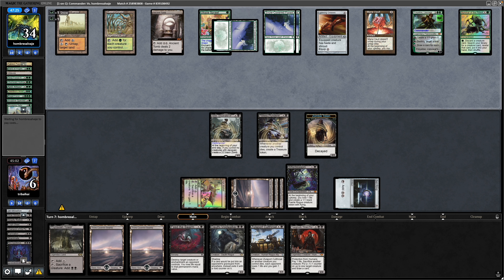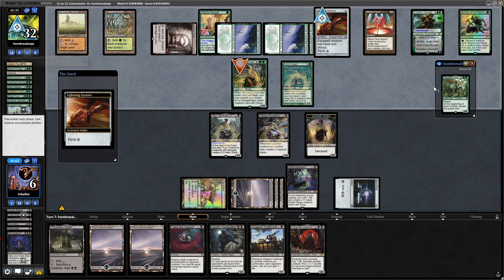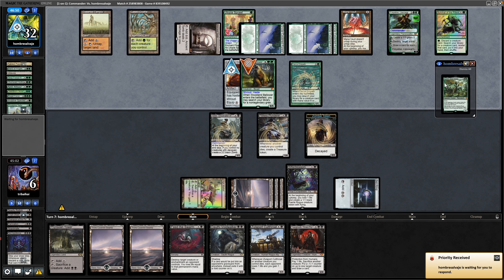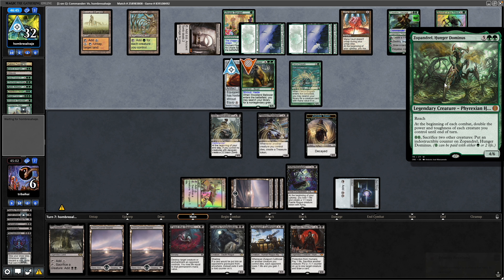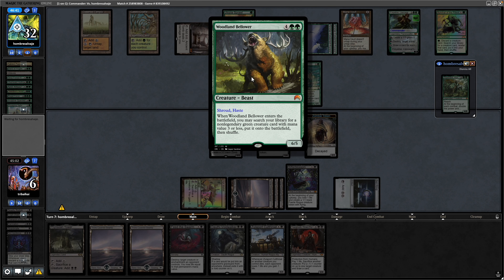There's a Woodland Bellower for our opponent and that could be a Wrecksage as well. Instead it's a Fierce Empath, able to get something big into play — and it is a Zacama they decide to go after. That just doubles the power and toughness but doesn't give any kind of evasion. The Woodland Bellower does not have Trample so are they going to swing in here? They probably should, which means we get rid of Jadar and that will give us a Treasure Token. We're just fighting an uphill battle as we have done all game.